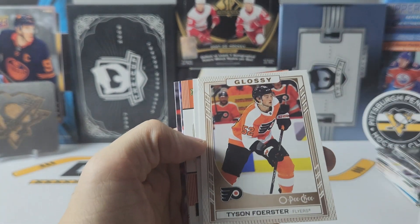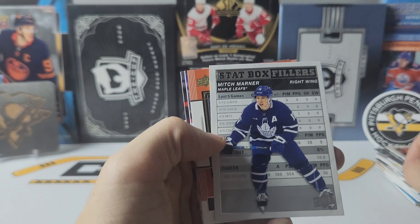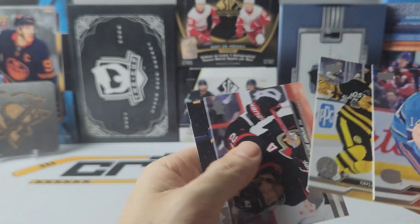And we have a bronze — Tyson Forrester. Stat box filler of Mitch Marner. Superstar honor roll of Kata Hot. And base.